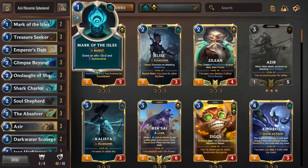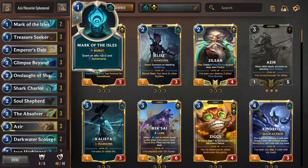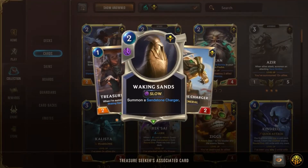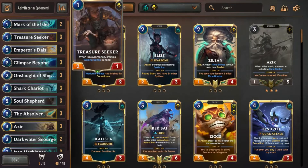Let's go ahead and take a look at the card by card. At the one mana mark, I've got two copies of Mark of the Isles and three copies of Treasure Seeker. Mark of the Isles is fun because basically everything we're playing is ephemeral anyway, so the downside isn't really that big of a deal. At one mana, a lot of people will discount the single spell mana remaining and this can sucker punch them. Treasure Seeker replaces itself with a Waking Sands after it's been played.